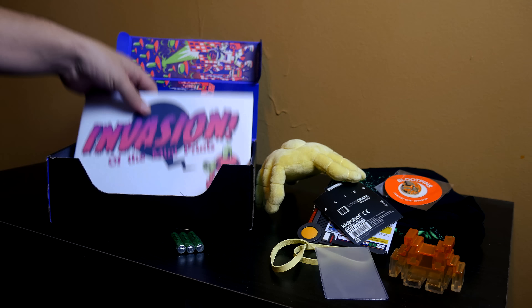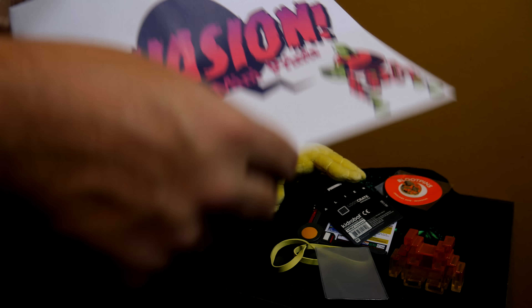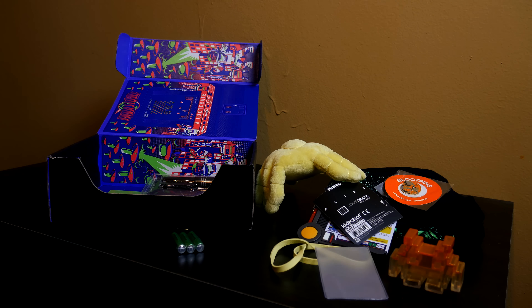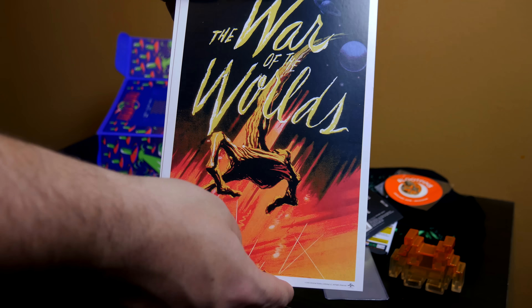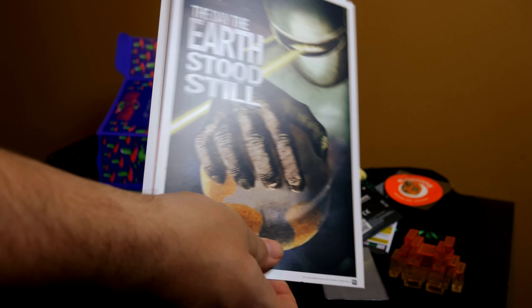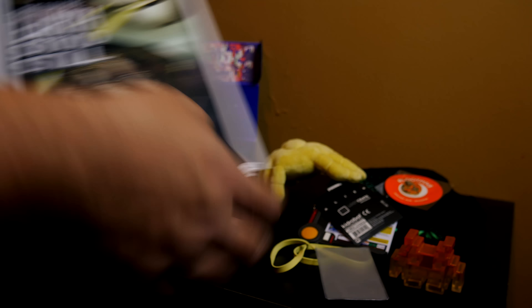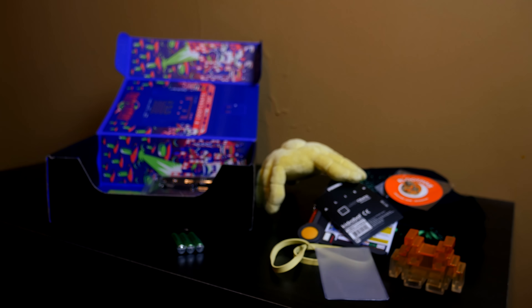What's that we've got? Mini prints. Invasion mini prints. Let's see what these consist of. The War of the Worlds. The Day the Earth Stood Still. So we got those two.